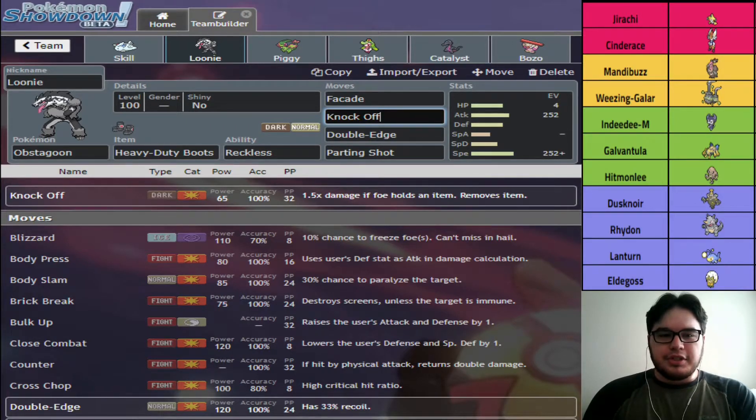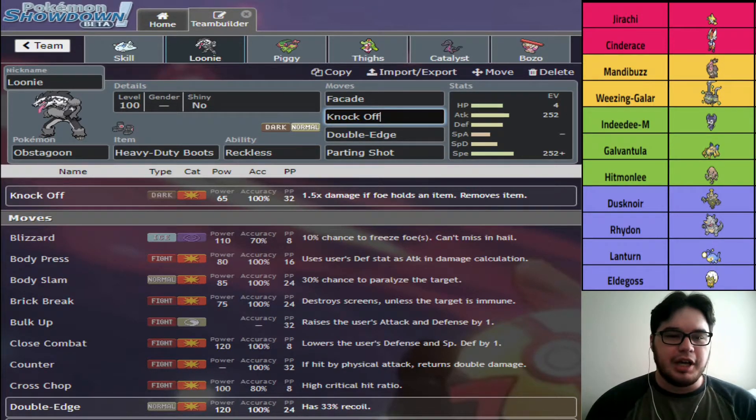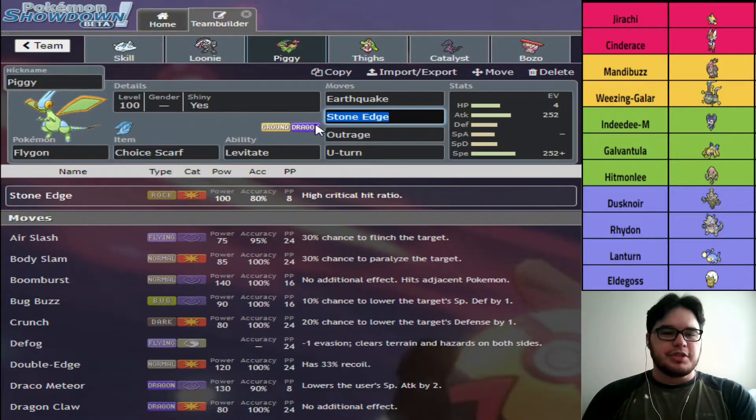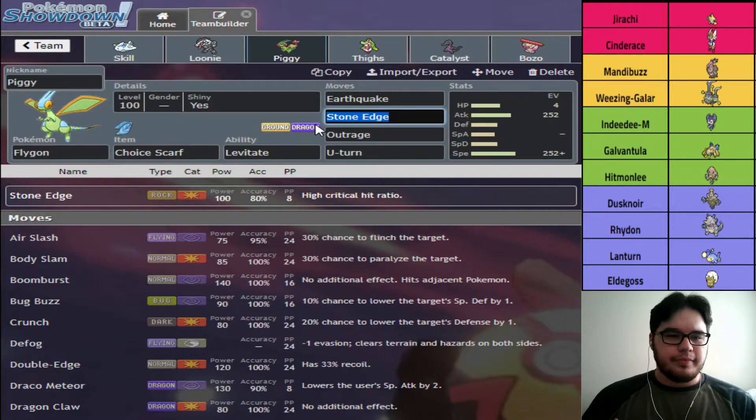Cinderace and Hitmonlee are the two things that would come in as revenge killers. Mandibuzz could come in but it probably doesn't want its item knocked off — it doesn't need to run Boots because my team has no Stealth Rocks, so if it has Boots it's basically wasting an item. Mandibuzz still takes a good bit from Double-Edge, so that'll be good. Next we have Choice Scarf Flygon, which is one of our win cons. We just have to make sure Wheezing and Mandibuzz go down — once we get those two down, Flygon beats the rest of the team with Scarf Earthquake.